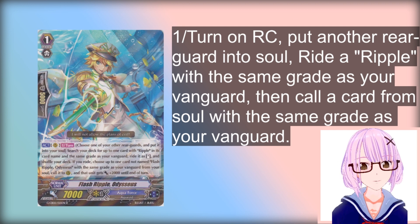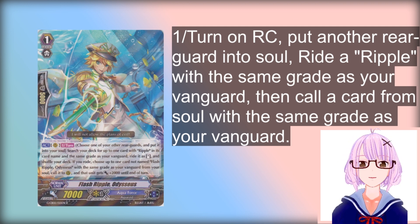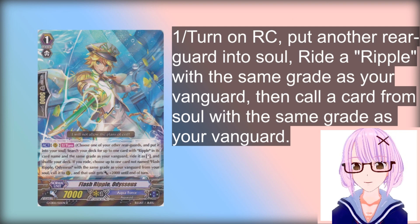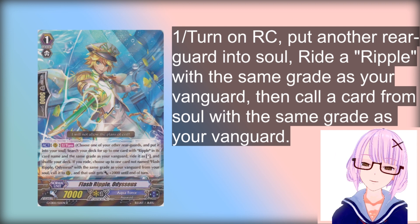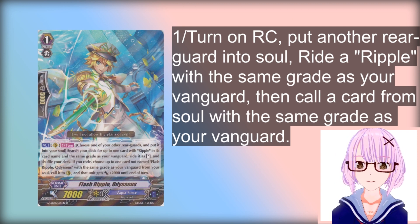What Odysseus does is act on rearguard once per turn. You can put one of your rearguards to soul, and then you ride a Ripple card from your deck with the same grade as your current Vanguard. So if you have a Grade 1, you ride the Grade 1 Ripple. If you have a Grade 2, you ride the Grade 2 Ripple.